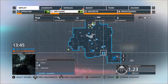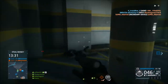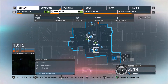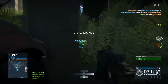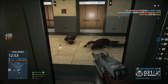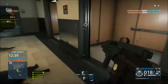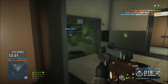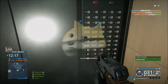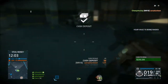For game modes, they fixed an issue where Hotwire was showing as available for the Hollywood Heights map when it wasn't supposed to be. They adjusted the team deathmatch spawn so players spawn closer to friendlies and further from enemies — I've been playing a lot of 64-player TDM and sometimes I'd spawn and get killed just like that, so I'm glad they fixed this. They also adjusted tickets to 600 for Conquest Small and 99 for Conquest Large, added Conquest Large to the Growhouse map, and fixed an issue where some game modes didn't have the correct amount of tickets.